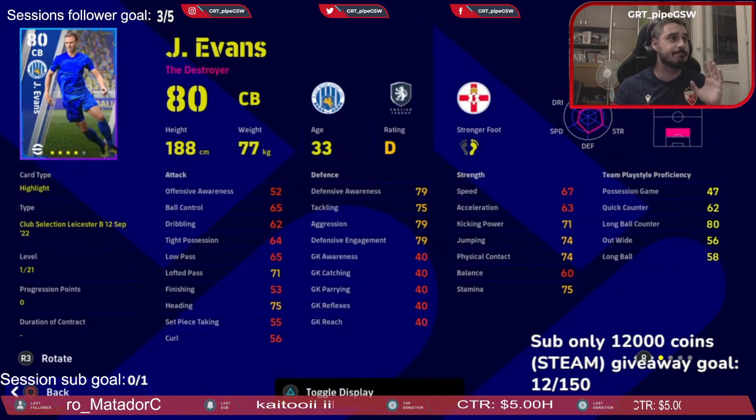Evans — the only weak player in this pack, but a good center defender if you need one for the starting team, not your main team. What you need to do with him is defensive awareness and a little bit of speed and acceleration above 70 or 75. The same playstyle principle that applies to Ndidi applies to Evans as well.